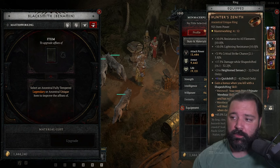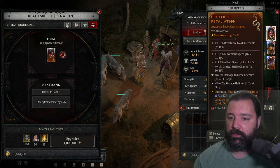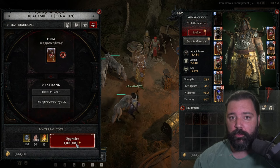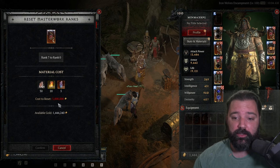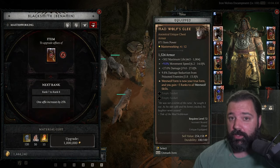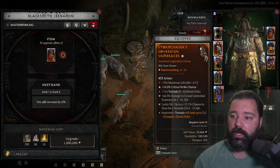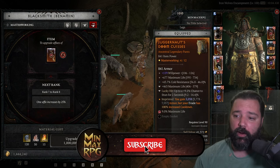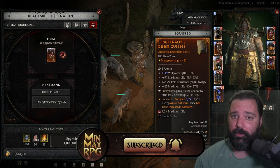Before heading to the objectives, I want to show just how high the demand for gold is this season. To upgrade an item via masterworking from rank 7 to 8 costs 1 million gold, and this continues to increase. Resetting an item costs 5 million gold per item, and the number of items you may need adds up quickly. For example, I'd prefer different affixes — critical strike chance over movement speed, tornado, or willpower — though in general I just need a higher item level pair of pants.